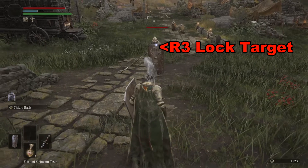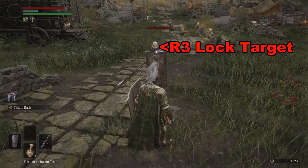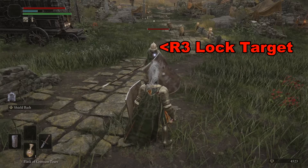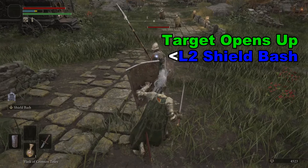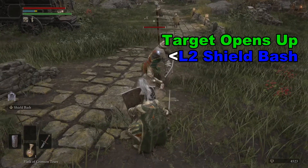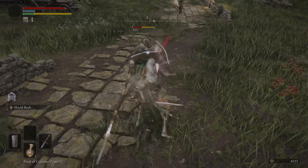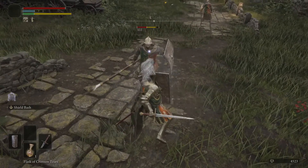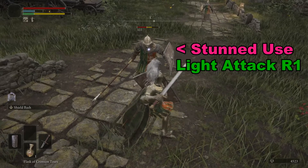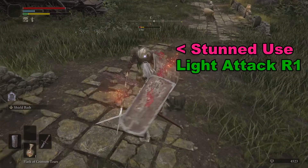In this spot right here we are locked onto a target and we are going to wait for this target to open up with a spear. As soon as the target opens up with a spear, we're going to hold down L2 and push the left analog stick in the direction of the target, creating a nice shield bash. Then we will take advantage of the fact that this enemy is stunned by throwing in a couple of light attacks.